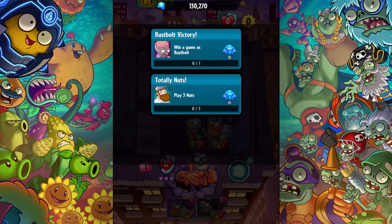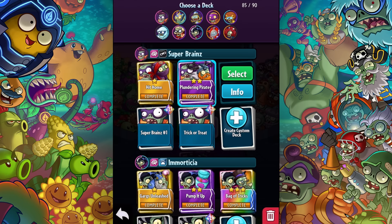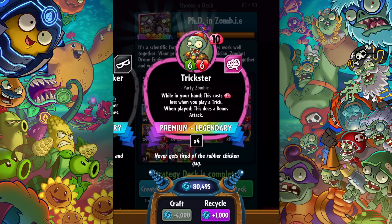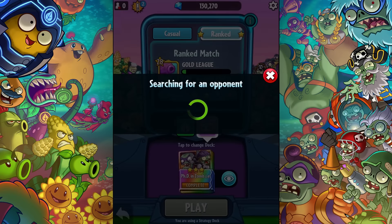Let's move on to the next deck now that we've won a full game with that. Thank you for not disconnecting. The next one is PhD in Zombie-E — let's look over it one more time. We're going to deal with the gravestone guys giving power to everyone. We have this guy — he gets cheaper each time, so keep him, don't mulligan him. Lots of legendaries in this — this is just going to be an insane deck. There's definitely a science zombie mechanic going on that I'm going to need to leverage.